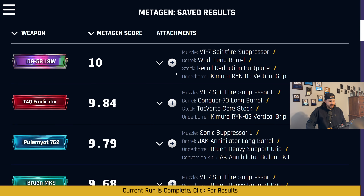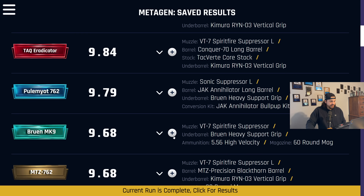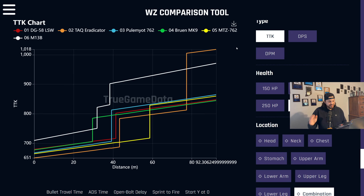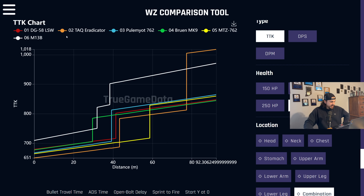I'm going to take those and add them to the comparison. You can just click the little plus button and it will add each of these builds to your current comparison on TGD, and then you can look at them on TTK charts and other comparison stats. I've got the top five, and I also added the M13 because a lot of people have been saying it's very meta. This is with the full builds too — it takes all the attachments from the Metagen build and attaches them in the comparison tool as well.